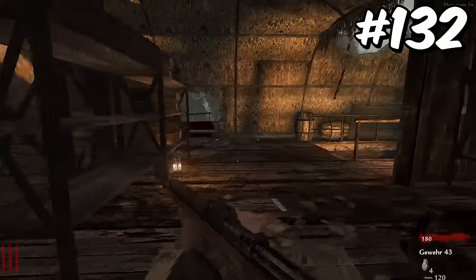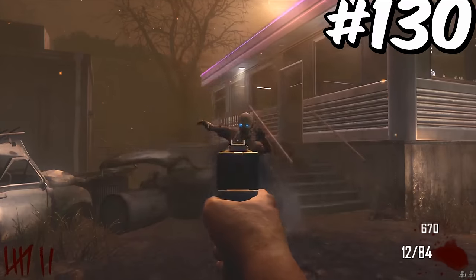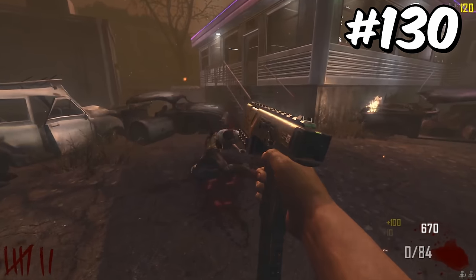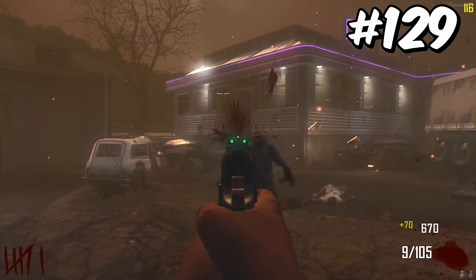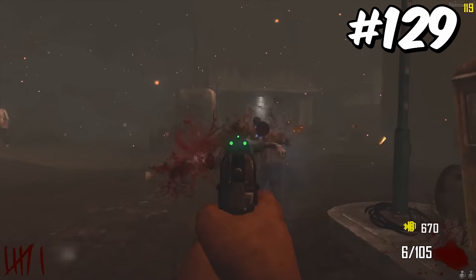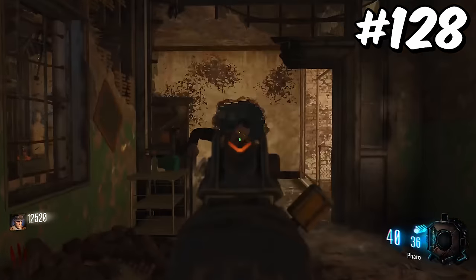In my eyes, the Gewehr is the worst of the World at War starting rifles. The M1 Garand is only a slightly better alternative to the Gewehr. The Cap-40 is another one of those weapons that's really powerful, but it gets held back due to its lack of ammo. I believe the B23R is one of the best weapons for early-game zombies. In my opinion, the Pharaoh is actually a very solid weapon, even though the community universally hates it.